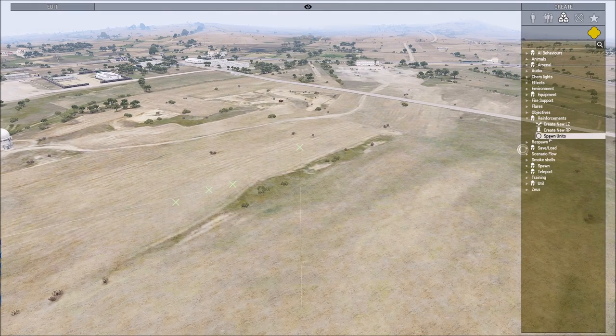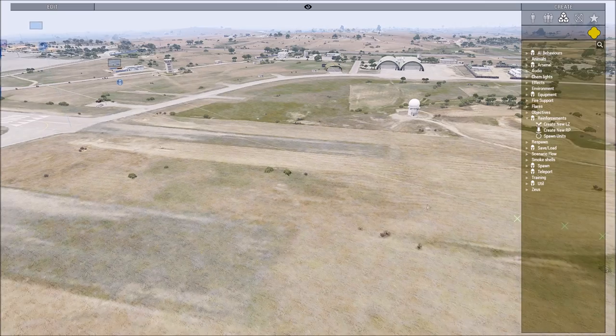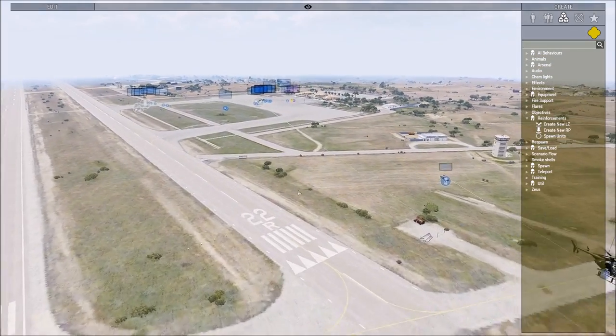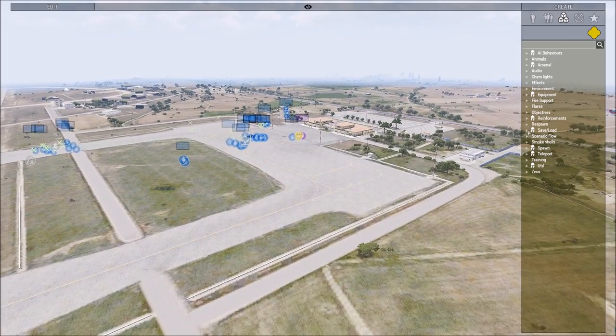Armed and unarmed boats: this spawns attack boats, this spawns rubber dinghies. There's no way to do jets or anything. However, there are some advancements in Achilles which we'll get to in a later video.